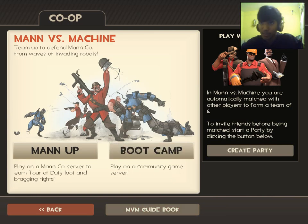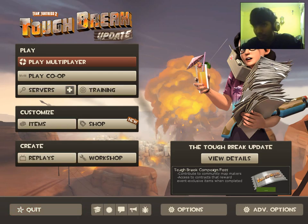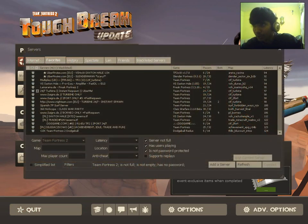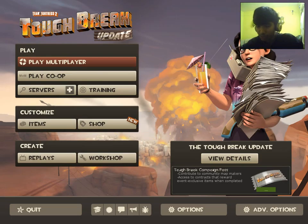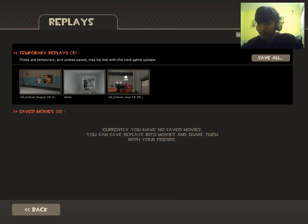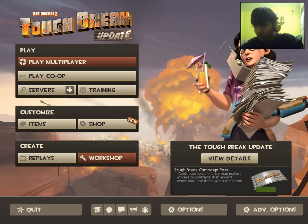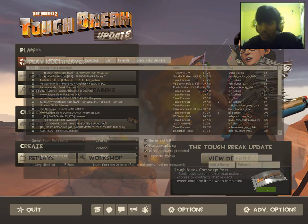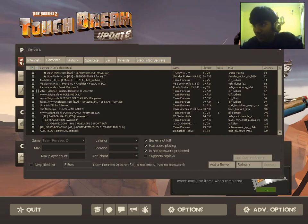Mann vs. Machine is a mode where you have a team and fight metallic robots to win — I don't actually play it much. Replays: some servers have a replay option that lets you record your gameplay; once recorded it appears in the replay menu where you can view and edit it. Workshop is for advanced players and I don't really go there.